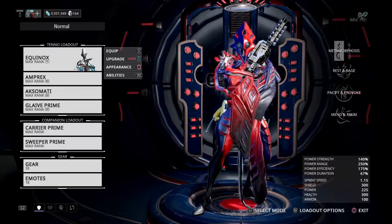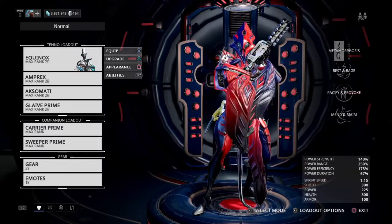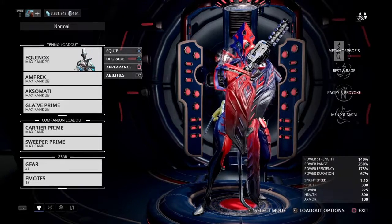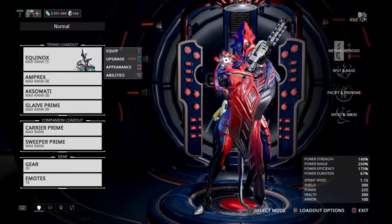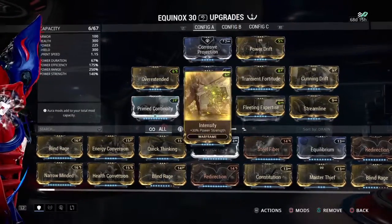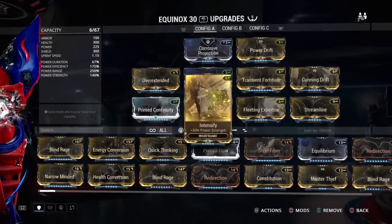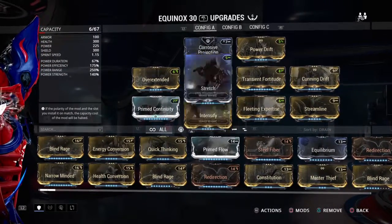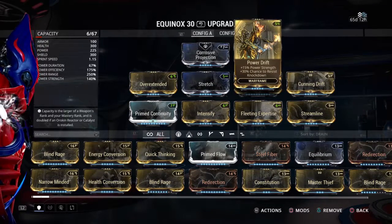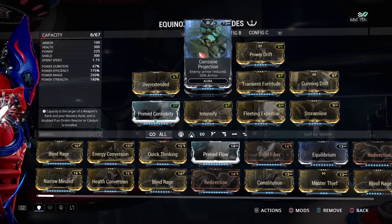I have three builds for you today. Like the rest of my new builds, I'm going with a no Aura Polarity build, so it's going to take a little bit more forma than normal, but well worth it so you can use any aura your heart desires. This frame starts off with a check mark and a triangle, so you're adding in two dashes, a check mark, another check mark, and a double dash for Power Drift — removing the Aura Polarity. That gives you a six-forma build.